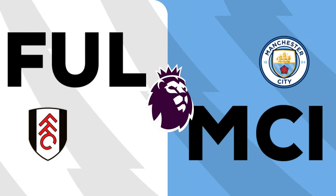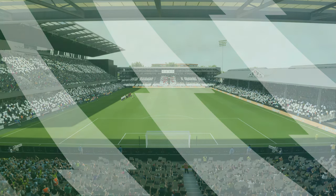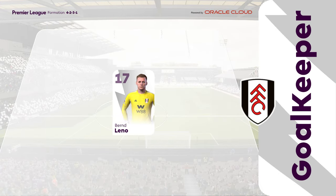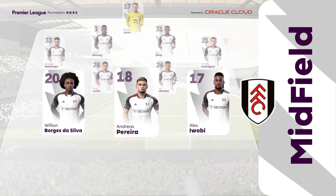Welcome to the friendly confines of Craven Cottage in West London. Here's the starting 11 for Fulham: Bernd Leno gets the nod in goal. Willian starts with Alex Iwobi out wide, and rather than use a strike partnership they've gone with just the one player in attack.